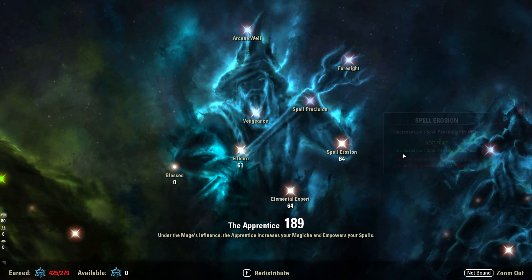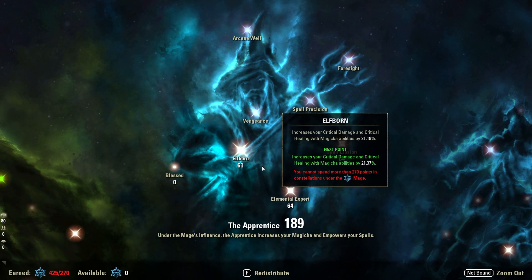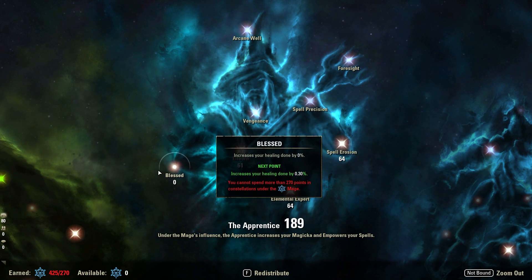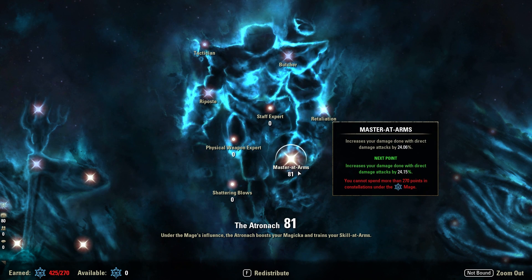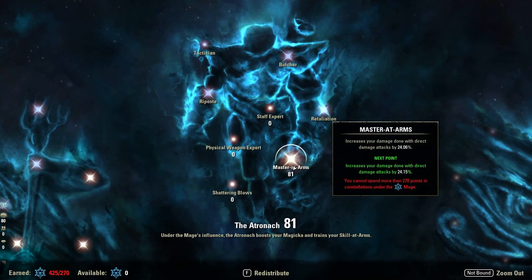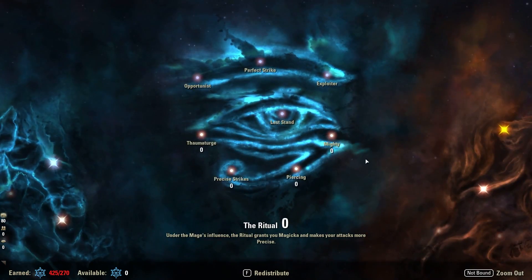Moving on to the Blue Trees. In the Apprentice, we've got a super stacked tree: 61 Elfborn, 64 Elemental Expert, and 64 in Spell Erosion — a nice even spread to give us the maximum damage bonus, accounting for diminishing returns on Champion Points. Focused entirely on outgoing magic damage; nothing in increased healing done since we prioritize damage above all else. In the Atronach tree, we've got 81 in Mastered Arms and that's it. I didn't opt for the Tactician passive since we don't have additional off-balance damage anyway — better to stack this tree more heavily, giving our Taurugs Pact more guaranteed increased damage and upping all our direct damage output.